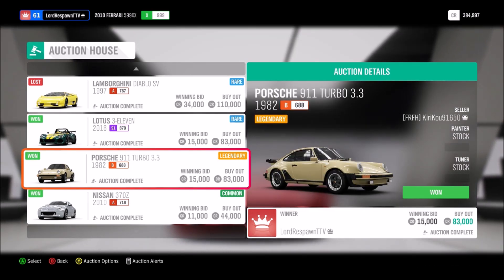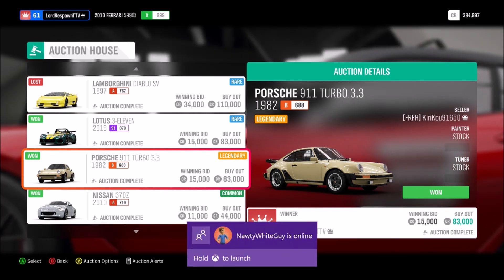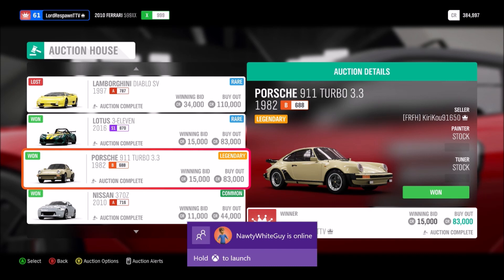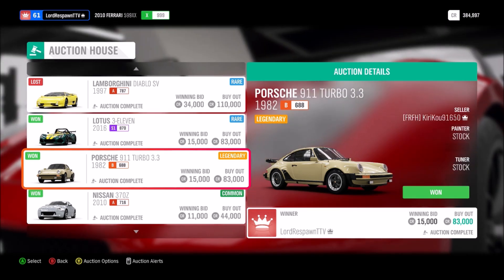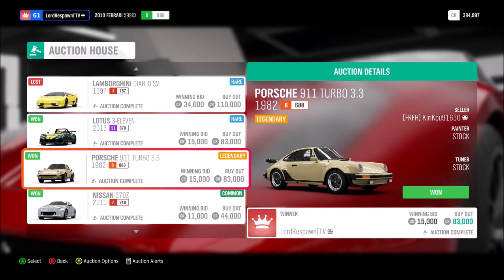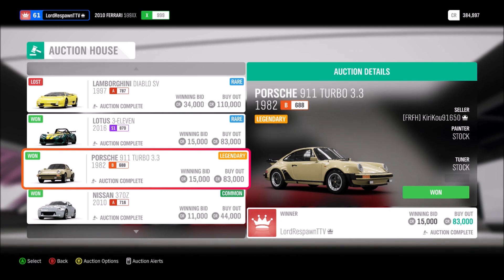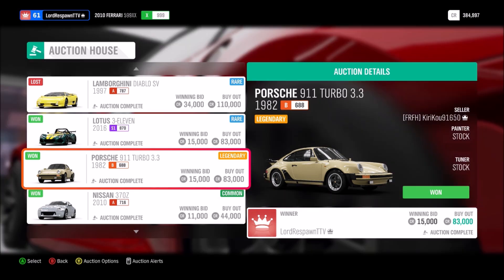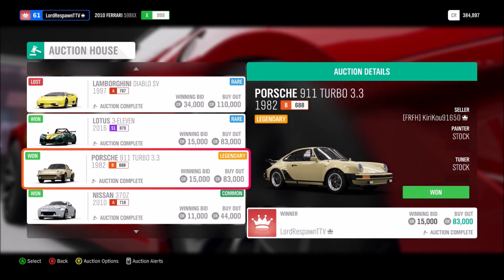I'm going to keep the 370z, but I can probably try to flip the other two. What you want to do is set a starting bid — maybe 20,000, something like that to get people interested. You could even go lower, like 10k or 5k, and see if they'll bid it up.